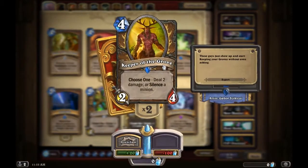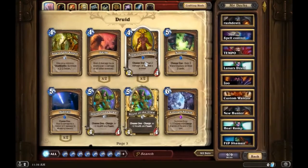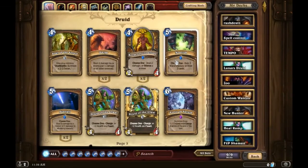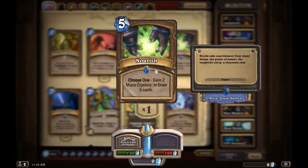Keeper of the Grove is one of my favorite cards — it's so versatile. A four-drop that can deal two damage or silence a minion. It's a pretty good counter to early aggro decks; you can destroy their Knife Juggler if they have it.